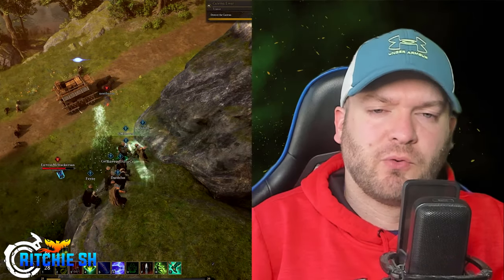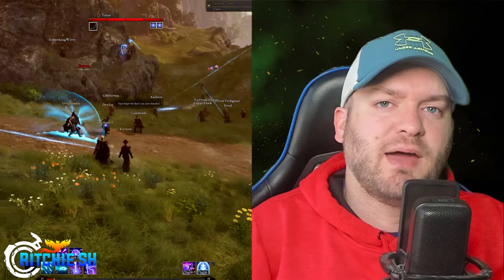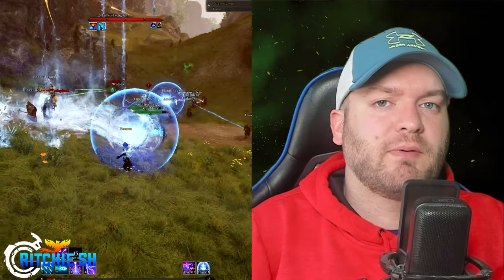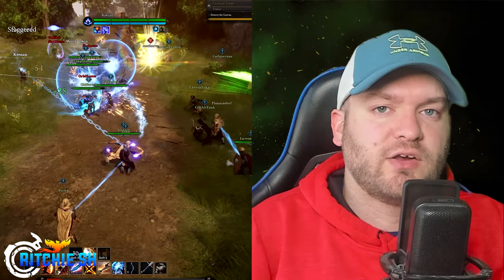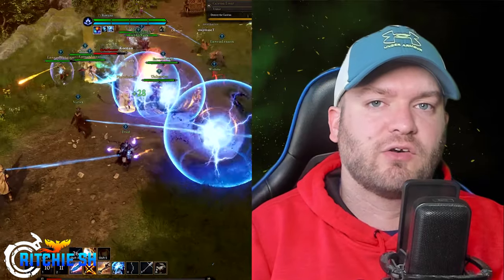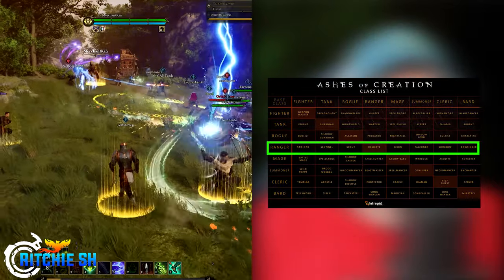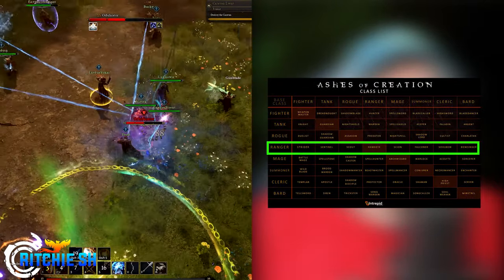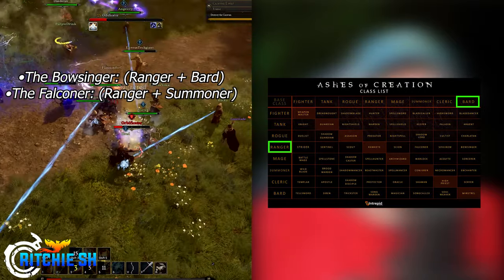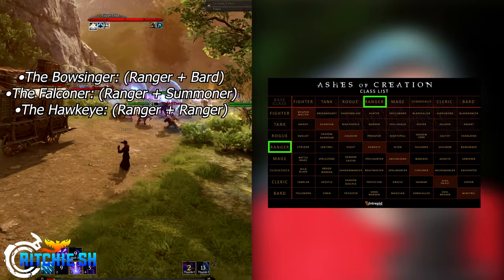Ashes of Creation has a pretty unique take on classes. While the core Ranger archetype is similar to what you might imagine when it comes to a traditional Ranger in a fantasy RPG, what makes up a true class in Ashes of Creation is the combination of the primary archetype and the secondary archetype coming together, which will be unlocked as you progress further in the game. This gives players 8 potential options for each class, and for the Ranger, you have the Bow Saner, which is the Ranger with a Bard, the Falconer, which is a Ranger with a Summoner, the Hawkeye, which is a Ranger primary and Ranger secondary.